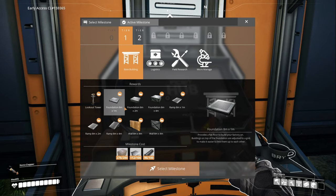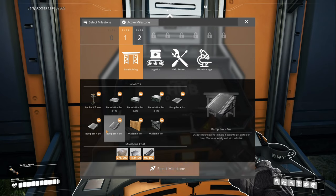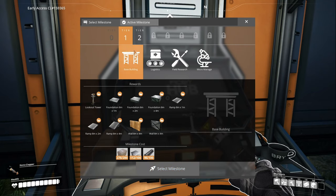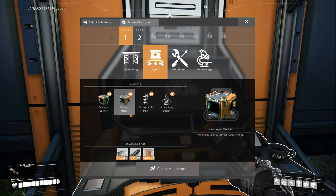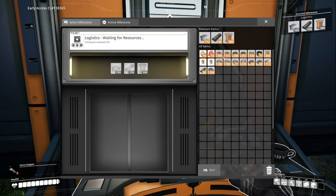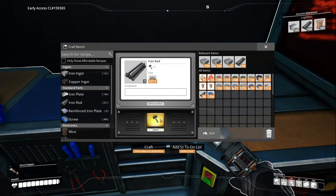Base building gets us foundations that make things nice and easy to line up, better ramps - this will allow us to maybe climb up and get those power slugs. The lookout tower is interesting. I installed a mod to get a bird's eye view of the factory but we may try this and see if it serves the same purpose. Logistics - this is what we want pretty badly. Let's select this milestone and go make some rods.